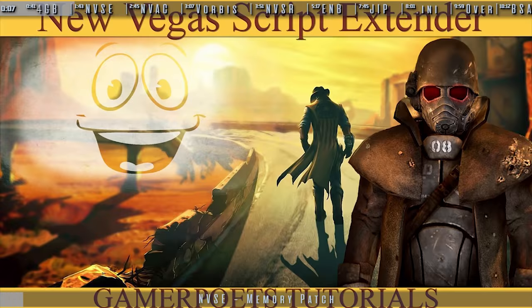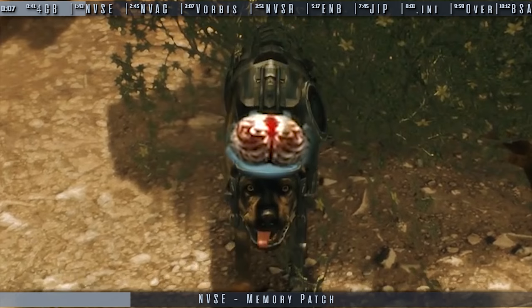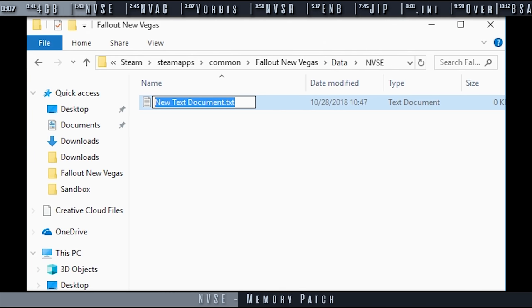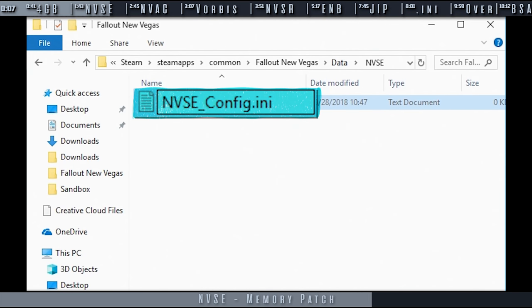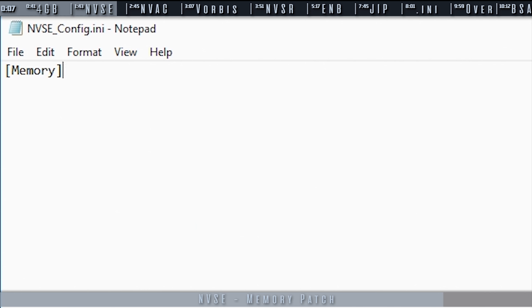I assume you know what the New Vegas Script Extender is and that you have it installed — a link is provided for those who need help with it. The NVSE memory patch extends initial memory allocation, helping with memory fragmentation, slowdowns, and menu lag. In the game's data folder, if you don't see an NVSE folder, right-click and create one. In the NVSE folder, right-click and create a new text document. Rename the document, being sure to delete the .txt extension, and title it NVSE_config.ini. Select Yes at the pop-up, then open the .ini. Add the section [Memory], and directly beneath it add the setting DefaultHeapInitialAllocMB=400. Close and save the .ini.